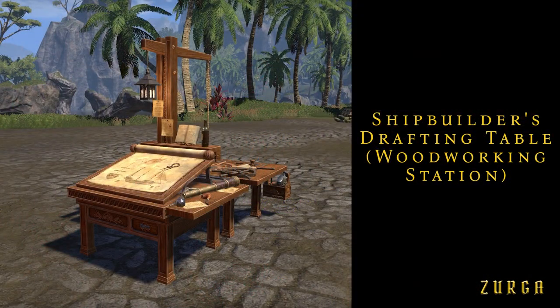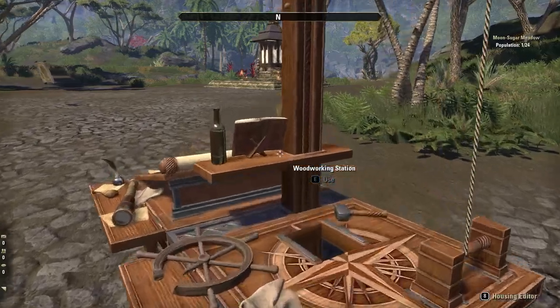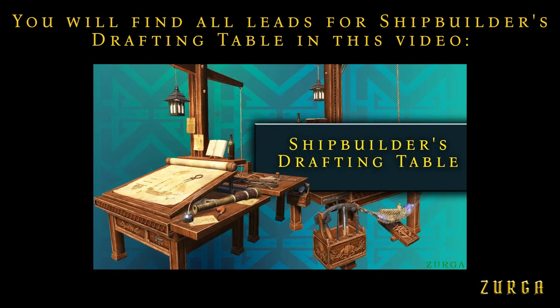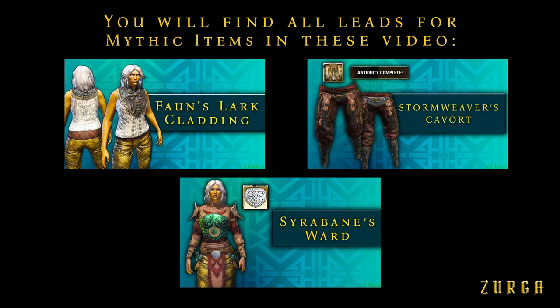Shipbuilder's drafting table is a woodworking table and it is collected from 3 leads — I also have a video on it. All missing items consist of 5 fragment leads. You will find all links on the right side of the screen in cards or below in the description.